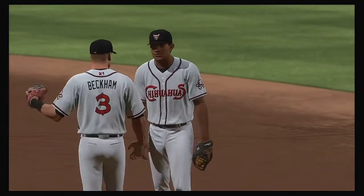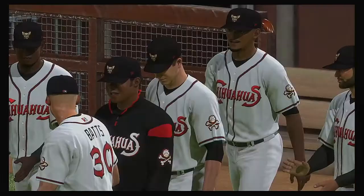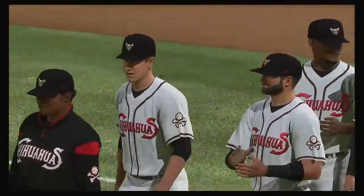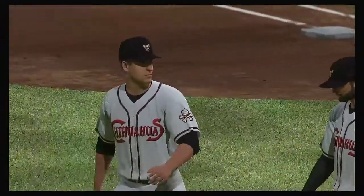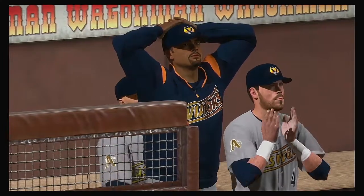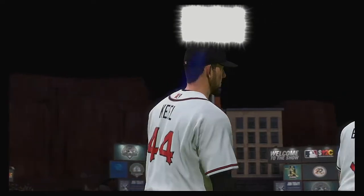The El Paso Chihuahuas jumped out to an early lead in the first and never looked back. Jared Eickhoff earns the win — his second. Paul Blackburn struggled and gets the loss after giving up six earned. So that will put a wrap on things here this evening. For my partners Dan Pleasak and Mark DeRosa, I'm Matt Vaskersen. This has been a special presentation of MLB The Show. For more, follow us on Twitter at MLB The Show.